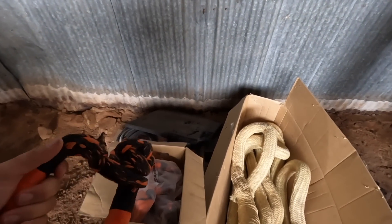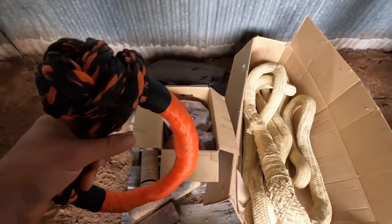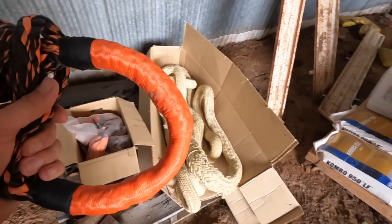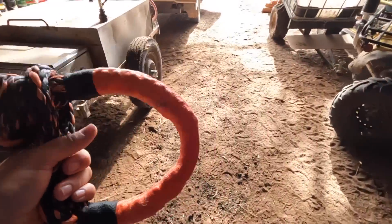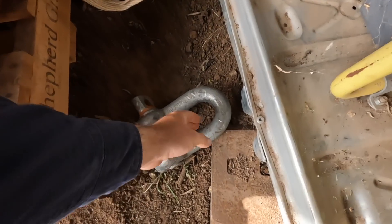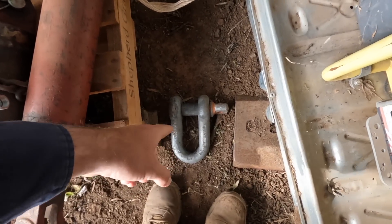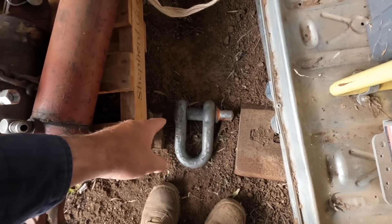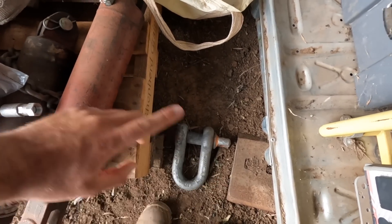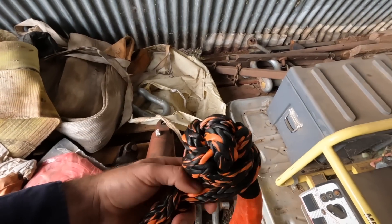They usually deal with four-wheel drive type recovery gear - winches, straps, all of that sort of stuff. They sent down some 40-ton soft shackles, which are something we were very interested in even before I was contacted, just for safety. We've got a D-shackle, but this soft shackle here - if it's 40 ton - means you can join two straps together without having a metal D-shackle in between them. With kinetic ropes in particular, that will absolutely catapult a D-shackle and make a lot of carnage if one strap breaks.